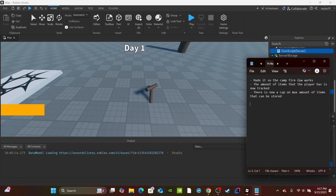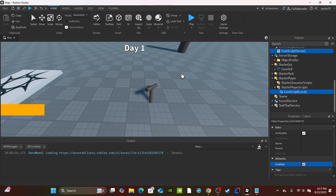So first, I made it so the campfire now works - if you drop burnable items on it, the fire will enable and it'll track how much the campfire is lit. Also, the amount of items the player has is now tracked, as well as a cap on the maximum amount of stuff you can have inside the sack. If you find any bugs or anything else you want to see, let me know - I'll keep the series going as long as you show love and support.